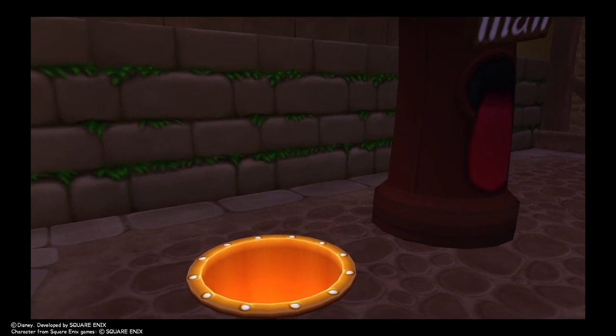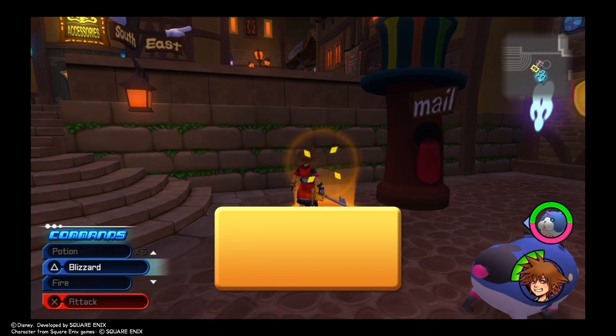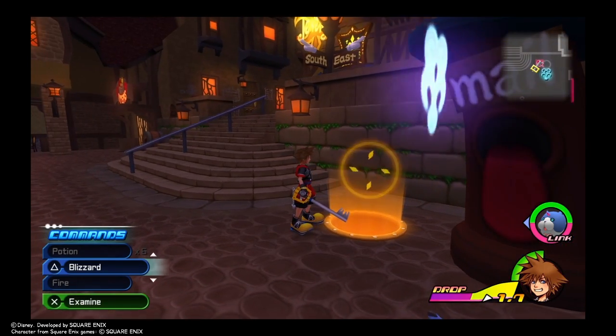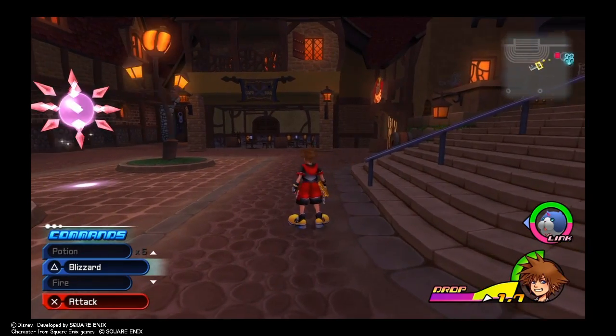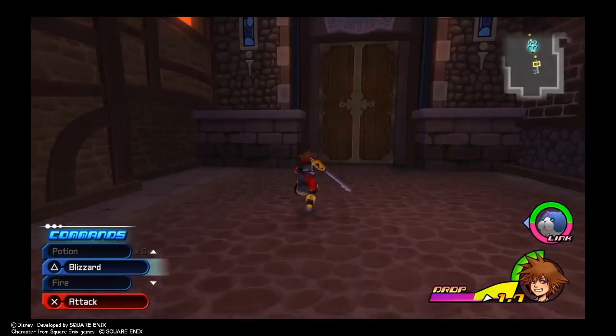Now we are going to see what the mailbox wants. The mailbox has actually moved and revealed what looks like a portal of some type. We're not really going to leave right now because I think there's still stuff to deal with on Riku's side. Let's keep exploring.